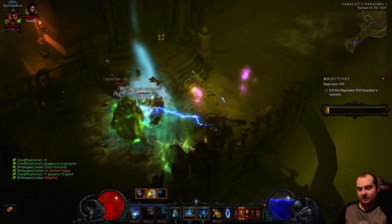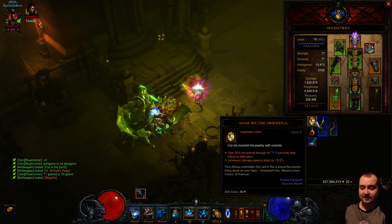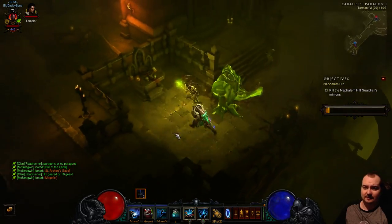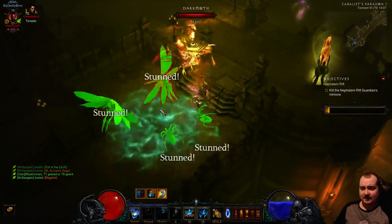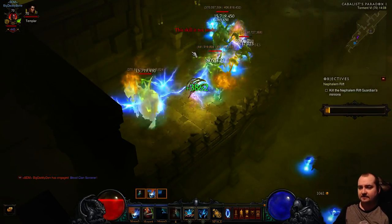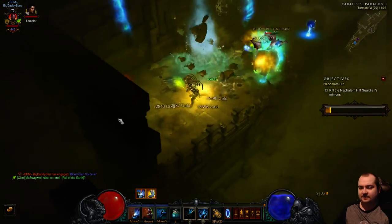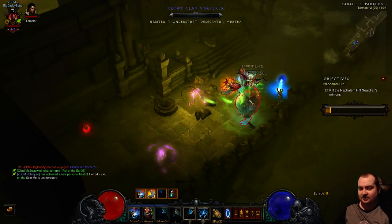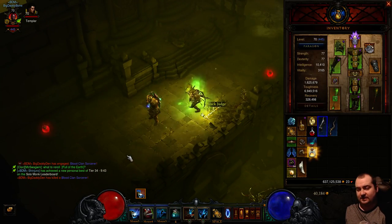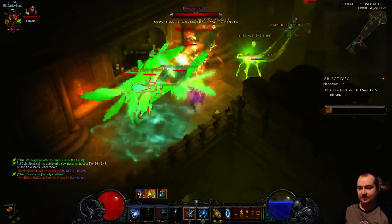For T6 you don't have to use Gogok of Swiftness - you can use Bane of the Powerful instead, which gives extra damage for a period after killing an elite pack. I'll use Gogok since I'm used to it and love that extra cooldown reduction. Now we've got an elite pack - let's mass confuse them, suck them all in. You can see the damage just wrecks them. Always spam Haunt with Gogok because every hit on a target produces extra cooldown reduction - that is key in greater rifts.